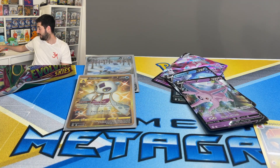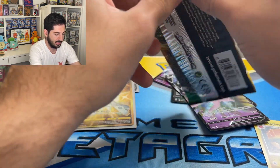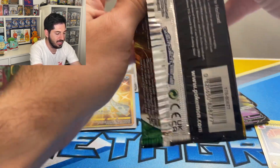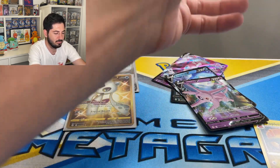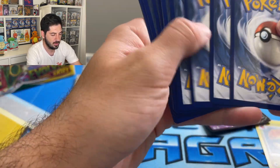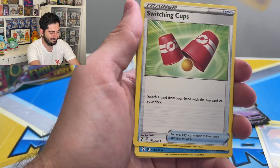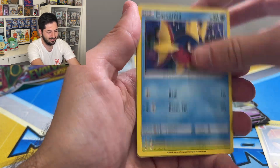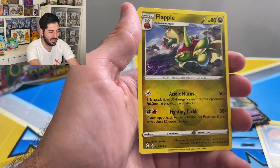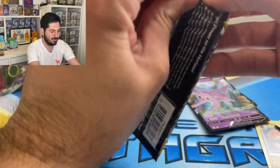Seismitoad is a scary Pokemon. You guys are looking at me like, 'what's wrong with this guy?' — well, nothing, I'm enjoying myself. Kavanah, Dwebble, Mareep, Drowzee reverse, Mareep, and a Flapple. No more Flapples — flap away, Flapple.